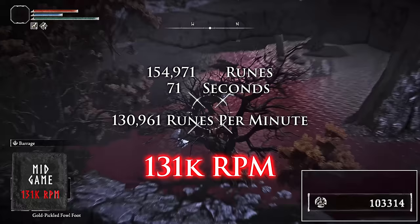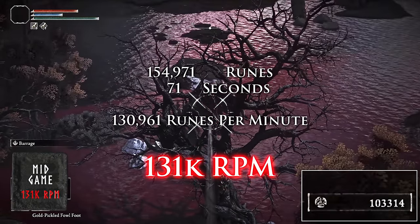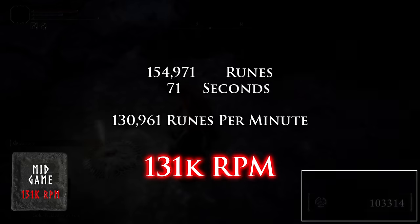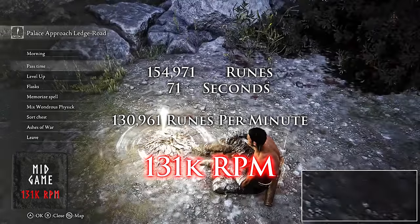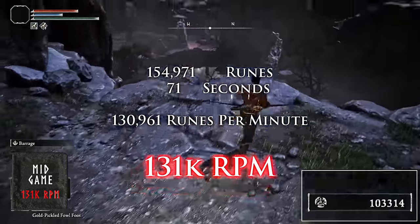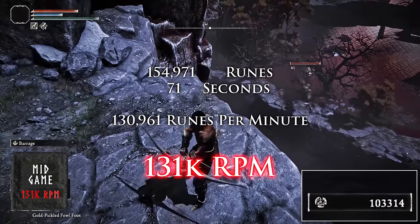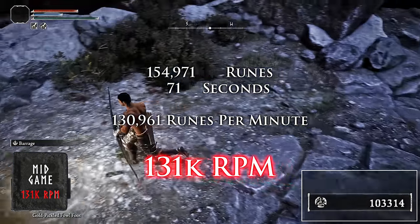The secret is to start going back to the site of grace as soon as you see the bird raise its wings — if it raises its wings, it's going to fall. Don't waste time staring at the bird to confirm it fell; just trust that it did, and if it didn't you're better off resetting anyway. Also note where I'm shooting from, and then I move back just a little bit as the bird approaches me. I found that moving away from the bird as it comes at you is a big factor in consistently making it jump off the ledge.